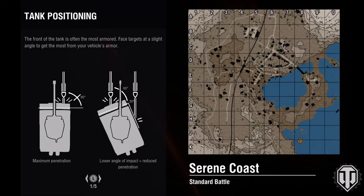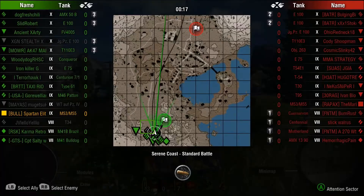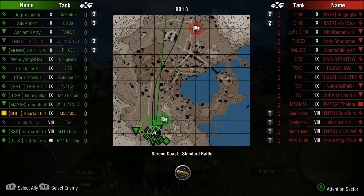Hello everybody and welcome back to World of Tanks. My name is SpartanElite43 and tonight we're on Serene Coast. This is a map I don't get to see very often, and kind of glad because it's not the best map in the world. I mean it's not bad, but it's far from ideal. There are a lot of places for people to hide and a lot of easy paths for light tanks and small tanks to get through and really mess up your day.